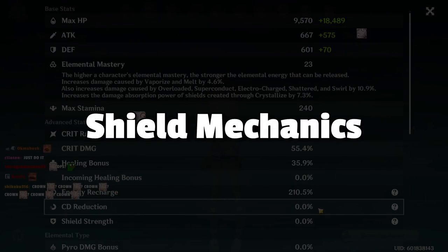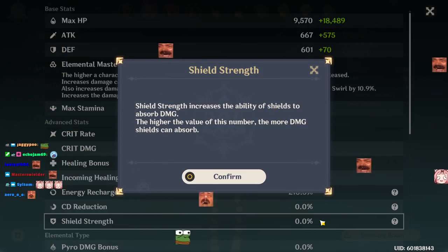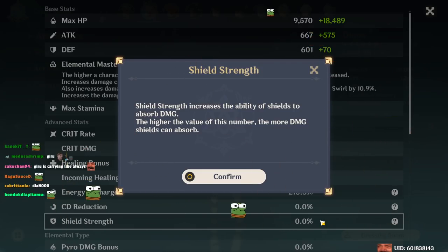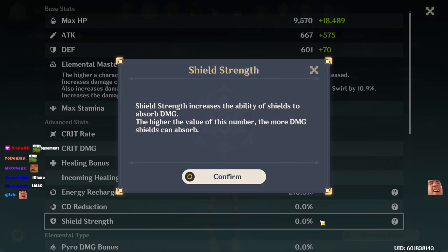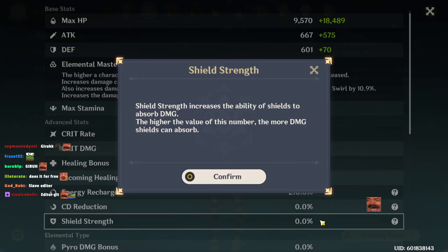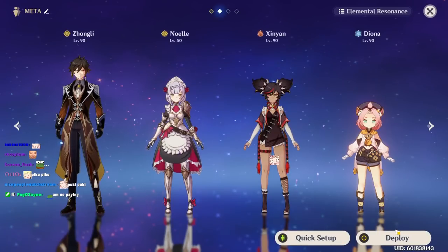Shield strength is a stat that only applies to the user, not your allies. There are very few sources in the game that allow you to apply shield strength to allies. How shield strength works: if you have the stat, any barrier on that character will be stronger — not on their allies, if allies have zero shield strength. The saving grace is the new Tenacity set, which I'll discuss later.